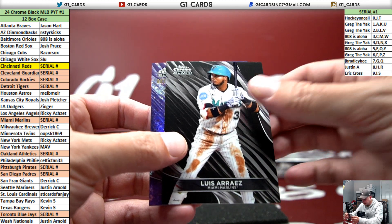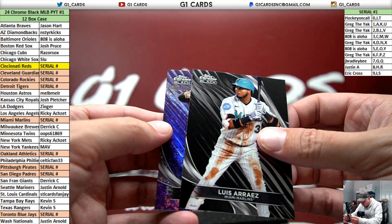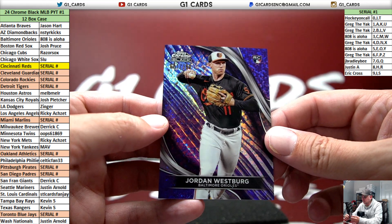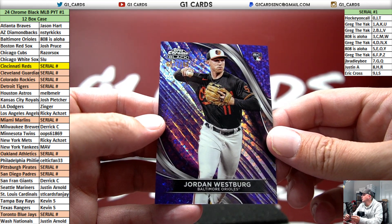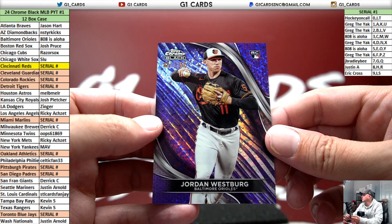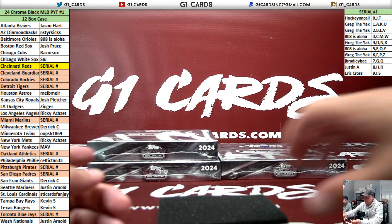Alvarez, Arias, to 150 — Westberg for the Orioles. These parallels look amazing. What's that, 150? Amazing parallels.